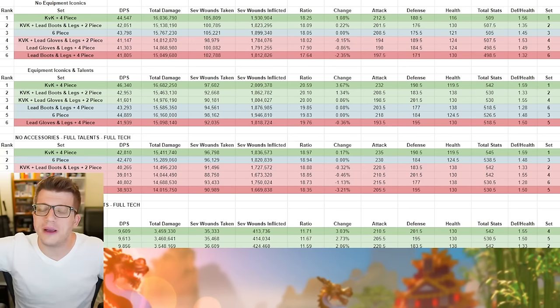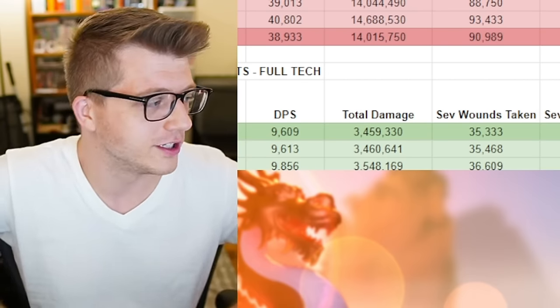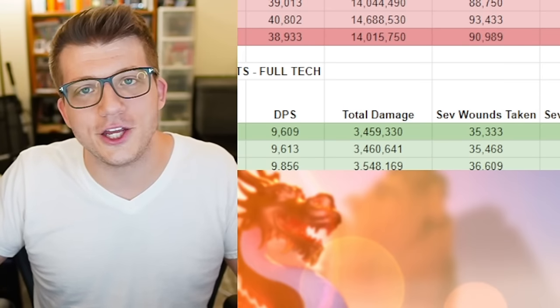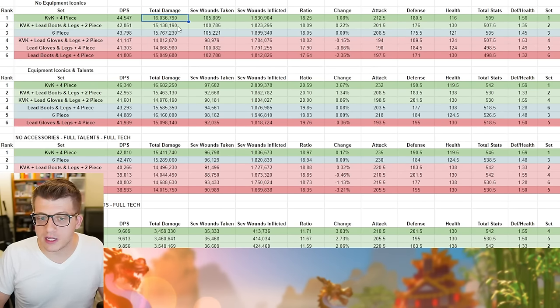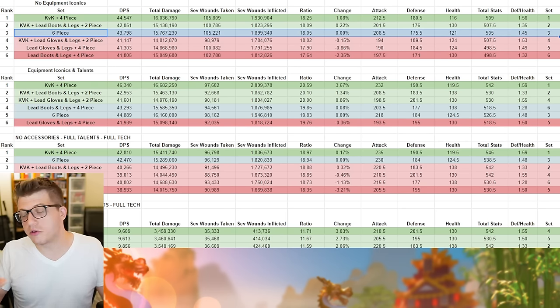This setup implies the simulator calculates AOE damage — Yui Liang is always hitting five targets and Herman Prime always hitting three targets. This is a best-case scenario, not realistic, but if I did a 1v1 test people would complain I'm not accounting for AOE damage. You can see the damage per second, total damage dealt over six minutes, sev wounds taken versus inflicted, the trade ratio, and percent change versus the six-piece Dragon's Breath set baseline.